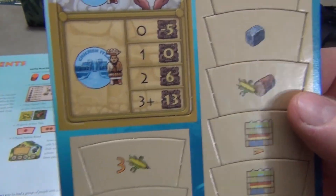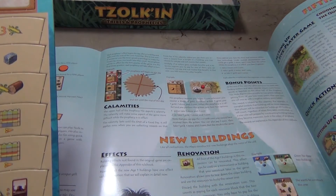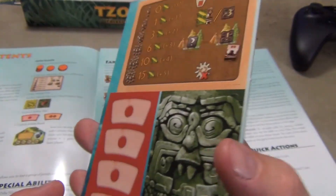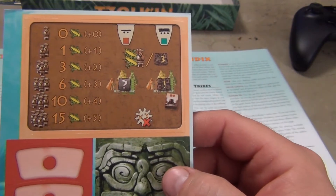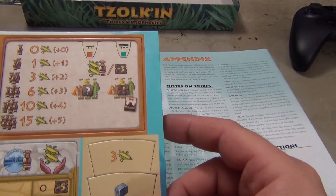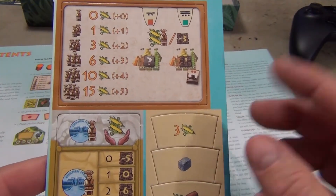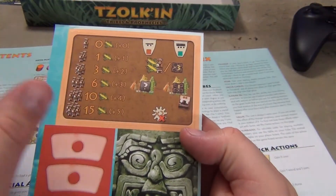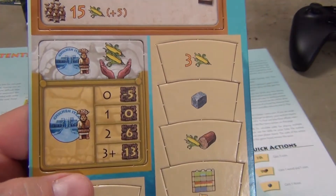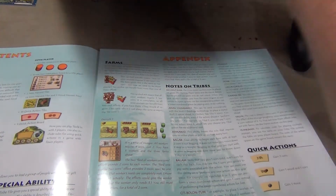You have the player board here. It's two-sided so players can keep track of their different abilities and what they need to do. It's two-sided to show when you advance the wheel on a double, so you know you can only advance it once during the game — if you turn it over, you can't do that action again. And this is the last prophecy tile, the 13th one, that shows what you can do with it. That's everything that comes in Zulkin Tribes and Prophecies, an expansion for the Zulkin game.